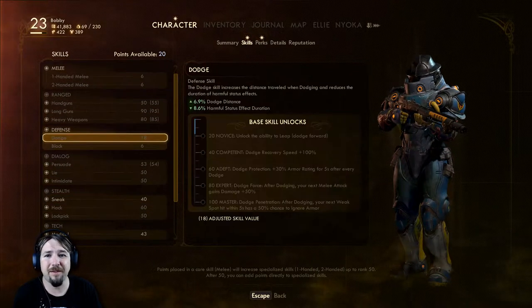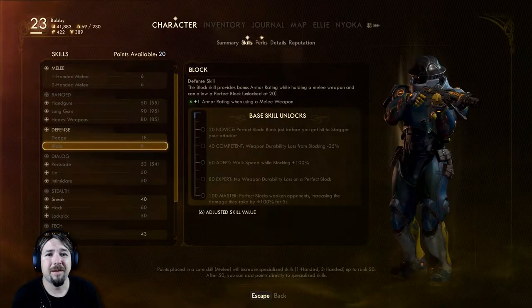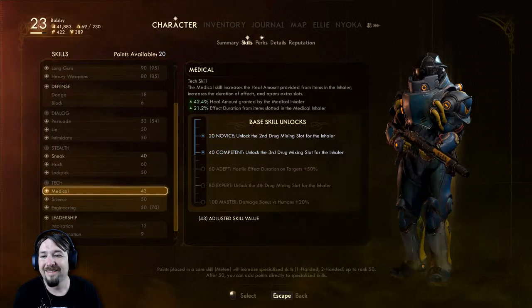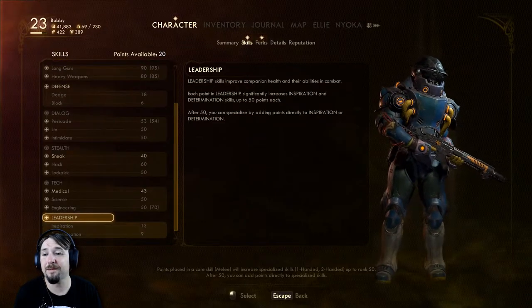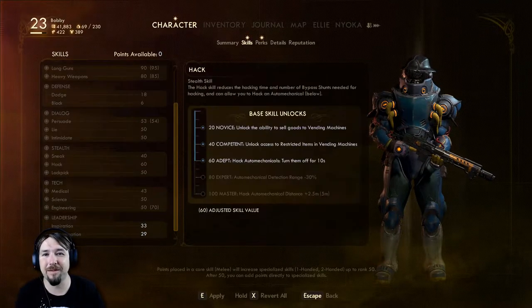We're going to focus on defense. I'd use dodge - that's the double jump, right? And block. I don't even use melee weapons. I prefer just to take cover. Maybe we should do leadership? Damage inflicted by companions - see, that could be useful. Let's put a whole bunch of points into leadership, just so that we don't have points with us all the time.